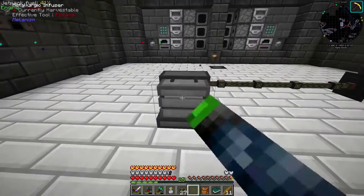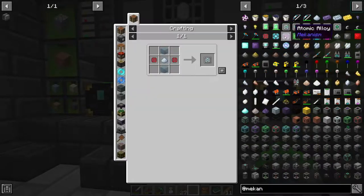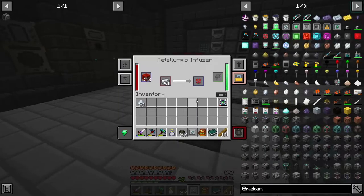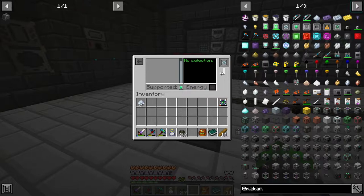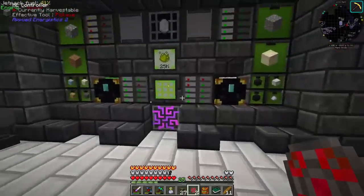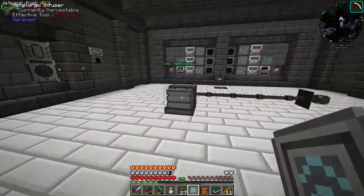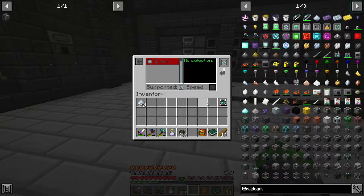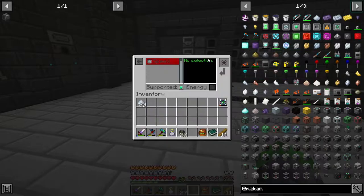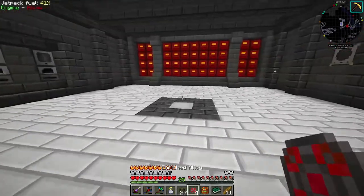We're going to throw the osmium into the SAG mill and speed it up. Done - we've got two speed upgrades. We should have some glass for the recipe. Now we have one speed upgrade installed. We also need energy upgrades to increase energy efficiency - it just takes less power to run.